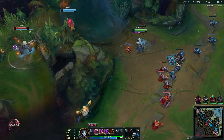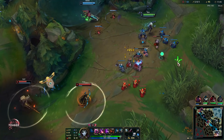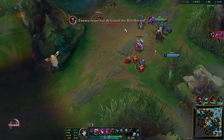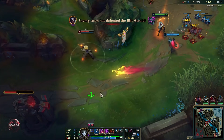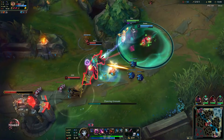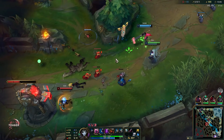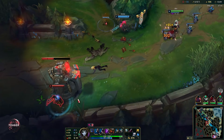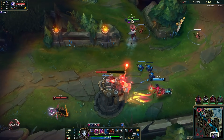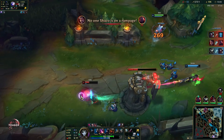If needed you can also use your E to wave clear if you need to push out the wave really fast, otherwise it's really good for denying ganks and engages onto you. Dark Harvest is getting stacked up — it's going to give us so much burst damage later on. This rune is pretty much useless in the early game, so if you want a rune that helps you more in the early game then use Fleet Footwork, but Dark Harvest is a scaling rune if you want a stronger late game.